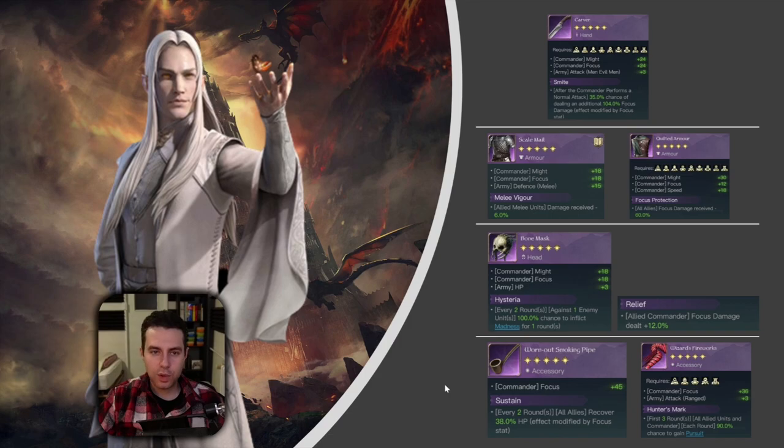Let's have a look at the items for Sauron. Here we have all purple items. Sauron is going to run a three-unit evil man army, which is why the Carver makes the most sense - it has all the stats he needs: focus, might, plus attack for his evil man, followed by Smite. This gives you a 35% chance of dealing an additional percentage of focus damage, which also scales with focus, so you deal even more damage.